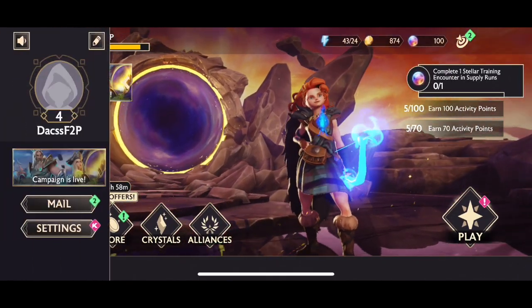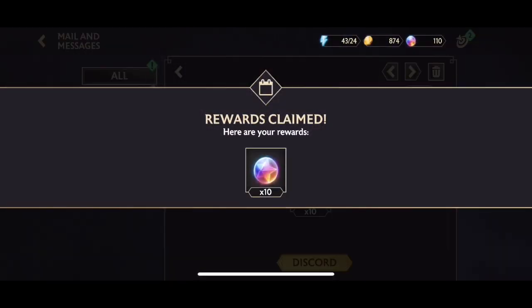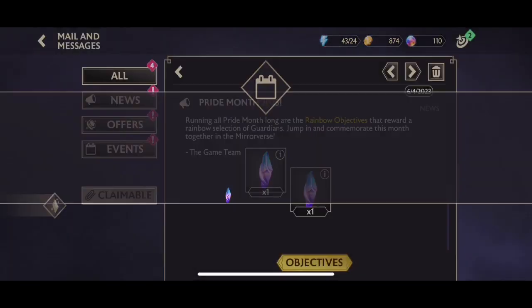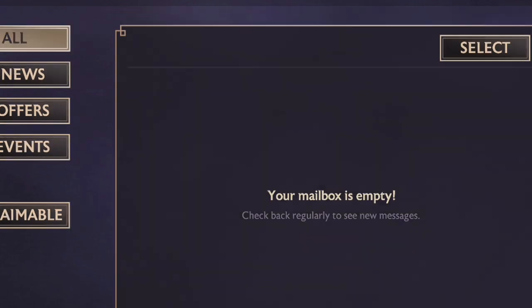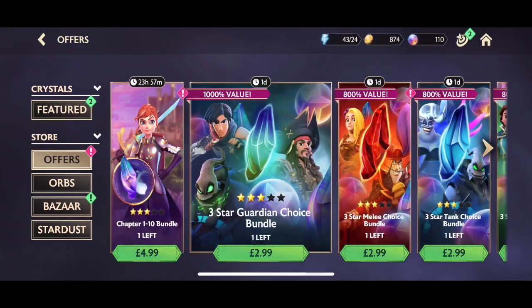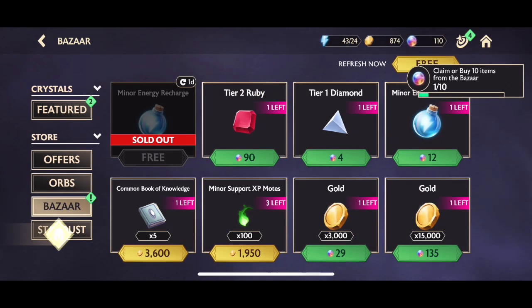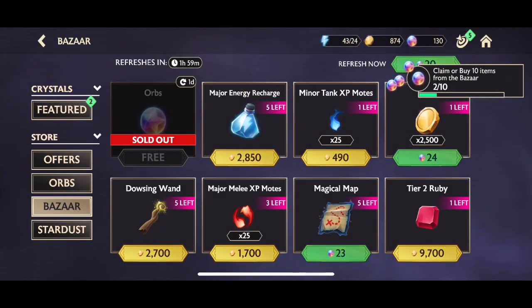We have some mail to claim: 10 orbs for free, and also for Pride Month we have a stellar crystal — great. For signing up with a Kabam account you also get a glowing crystal, which can even give you a three star (though the odds are terrible). We also got the bizarre store unlocked and got really lucky — 20 orbs from it. The orbs are starting to stack up.